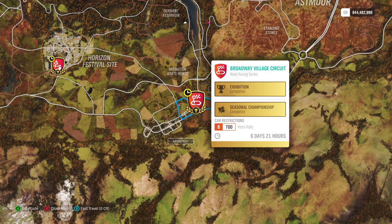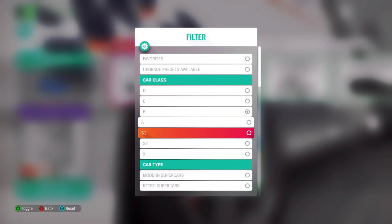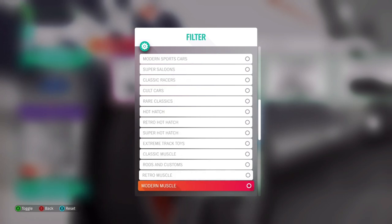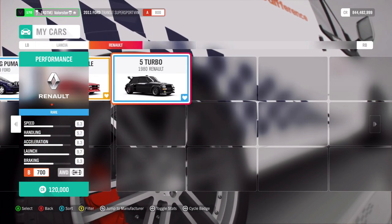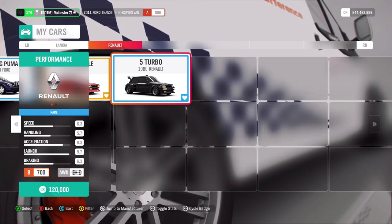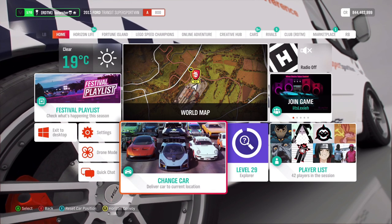Then, Diagon Rally — we need B700 Retro Rally. Let's have a look at the cars. You have the Barn Find and the Puma Stradale, but I use the Renault 5 Turbo because it's a really fast car. What can you win from that? You win the Toyota Celica from '94.